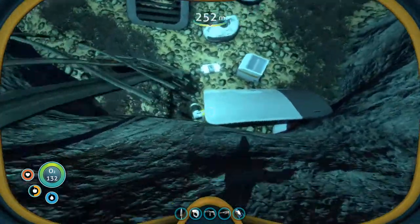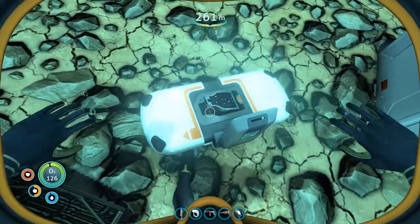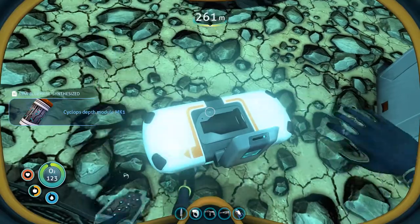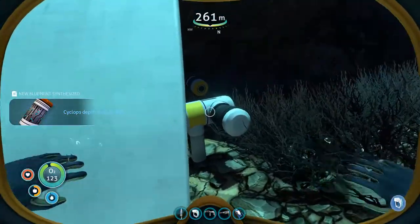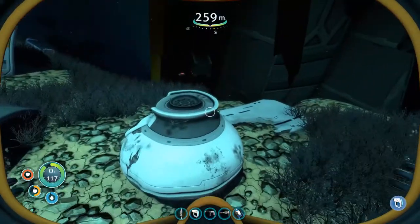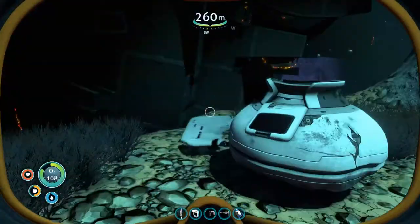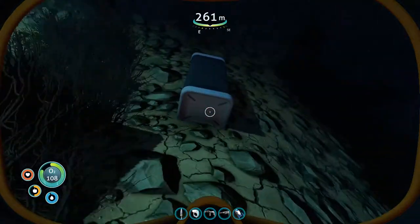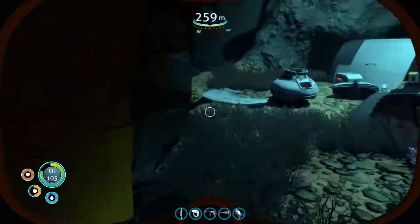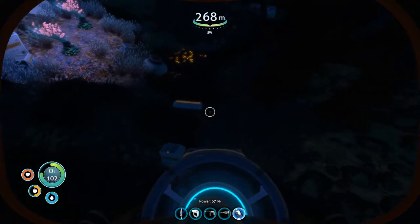All right, I don't know what that is but let's grab this guy first. Cyclops death module, MK wound. Nice. Moonpool fragment — we don't need that. We don't need the thermal plant either. What else do we need? Do we have this bench? Yes, we have the bench — we've scanned the bench. Either way I don't need to do it now.